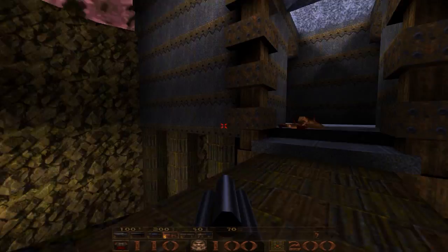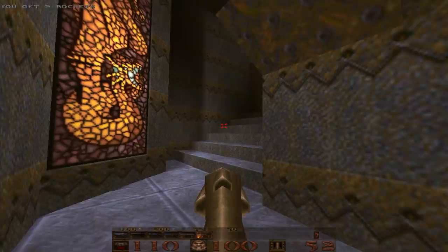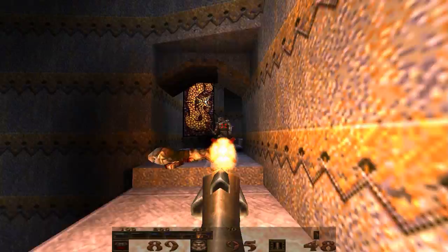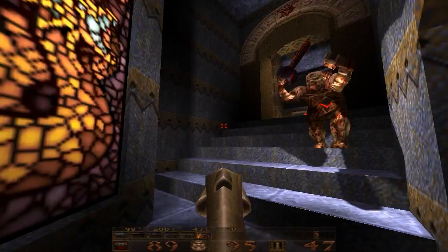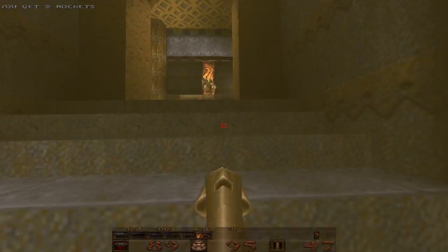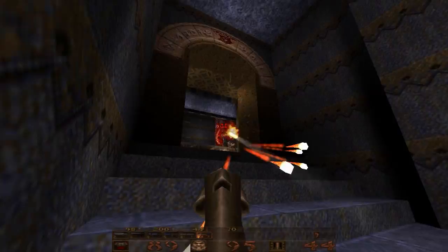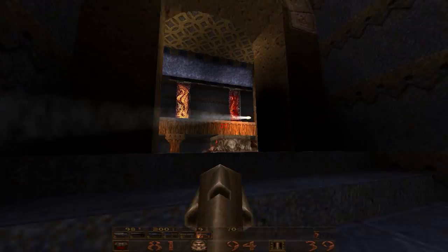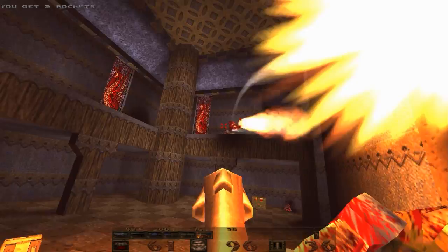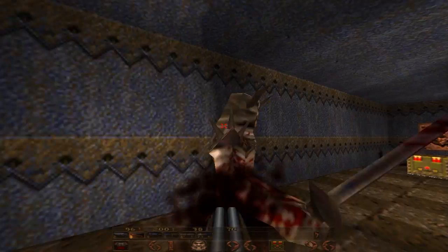Now we will head back in and go to the right. Here's the first kind of tricky area. I like to take this area sort of standing back a little ways, because it's infested with ogres and death knights. The thing about this map is that it consists of a lot of guys on balconies or high up ledges that you have to look up at to shoot. It can be kind of annoying having to deal with them sometimes, but nothing too terrible.